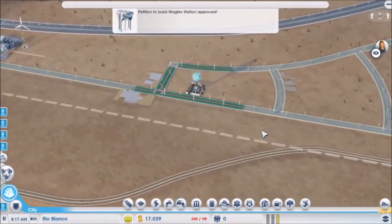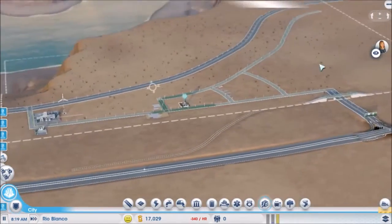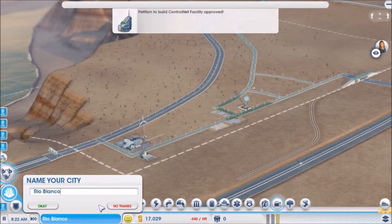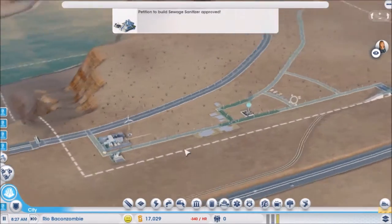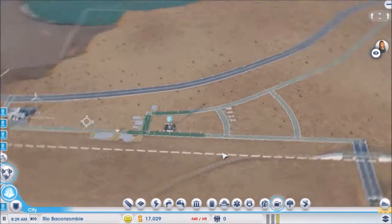Hey everybody, welcome back. This is DudeCaller from Bridge Street Mining Company. I'm playing SimCity — this is the map of Desolation. We are nearing the end. We're doing a city originally called Rio Blanco, but I'm calling it Rio Bacon Zombie. He's the one Bridge Street Mining Company guy I haven't named a city after yet. There's one more blank city before the Fallout Epicenter, and I might name that BSMC.